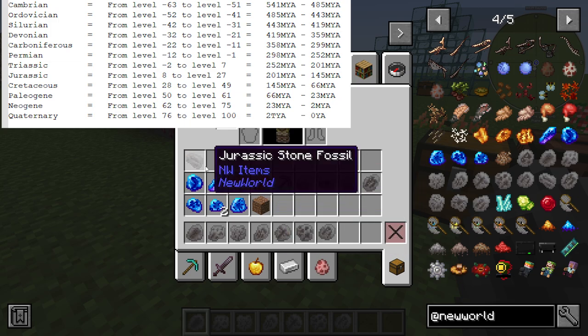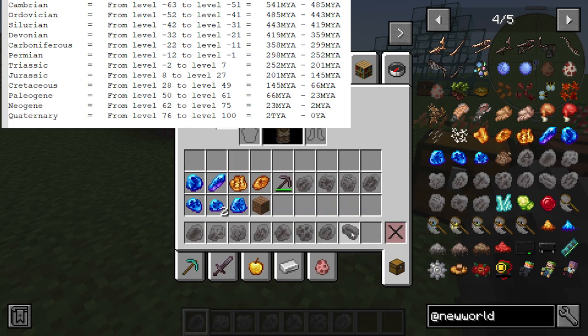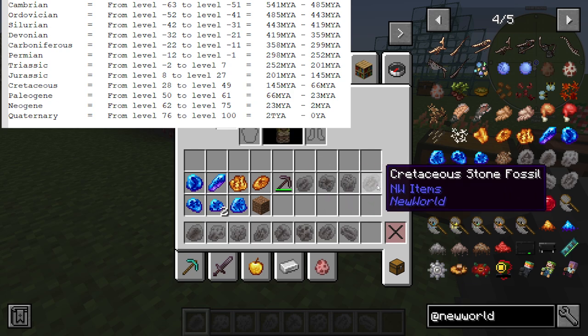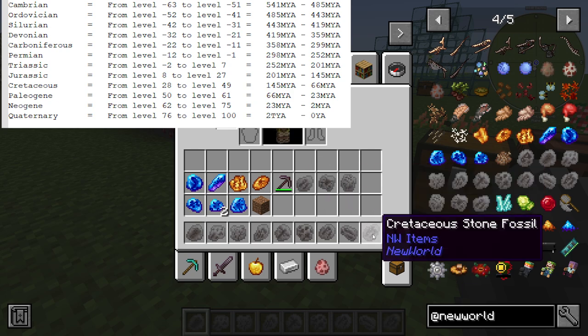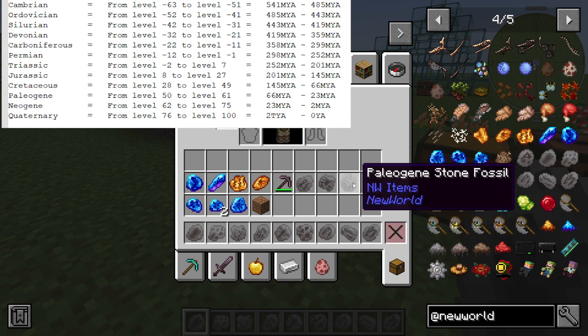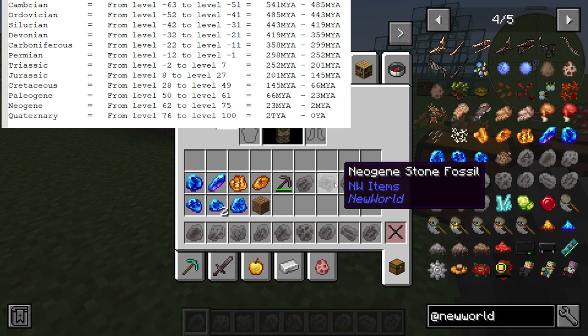Then we go to the Triassic era — the more commonly known era — from negative 2 to Y level 7. After that is the Jurassic era, the most famous era of them all because of a certain movie, going from Y level 8 to Y level 27. Next is the Cretaceous era, level 28 to level 49. After that, the Paleogene era, level 50 to 61. The Neogene era, level 62 to 75. And lastly, the Quaternary era, from level 76 to level 100.